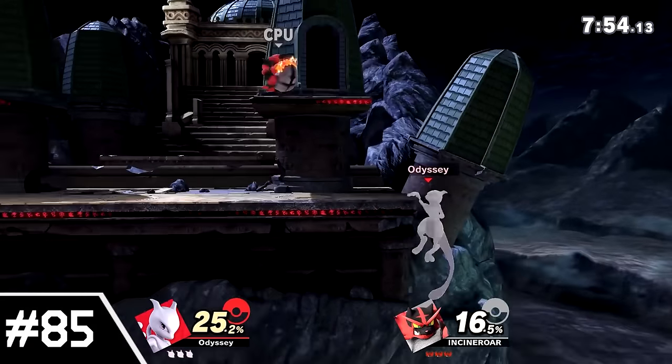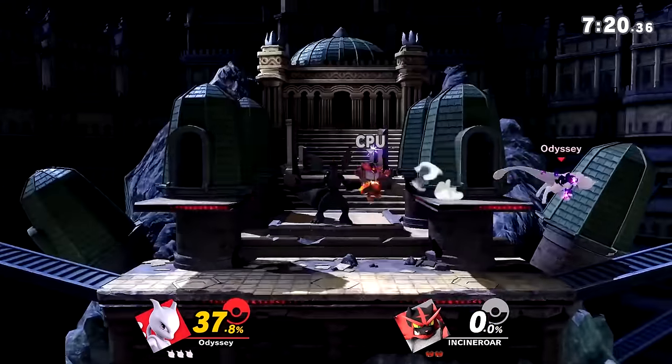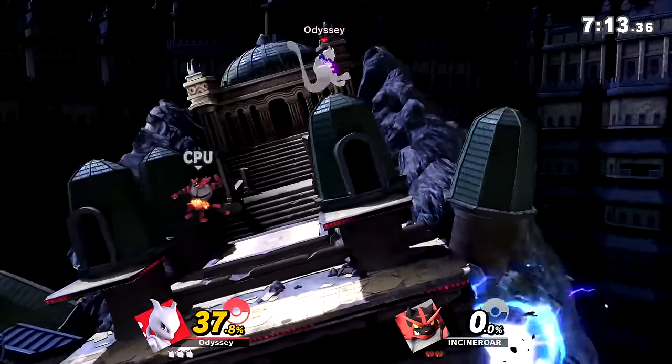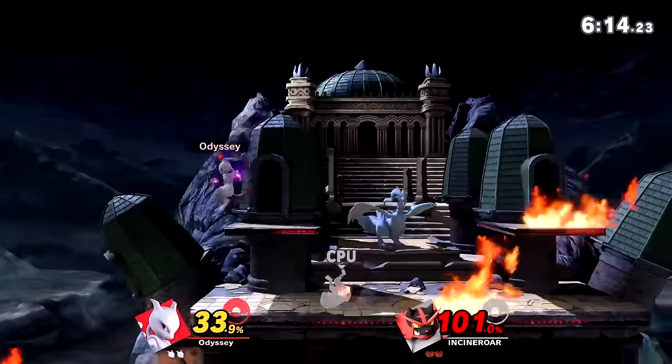Number 85: Unova Pokemon League. This is another stage with a really good layout, thus hurting its hazard version. Like Spear Pillar, several Pokemon will be able to spawn in the back to disrupt the fight in some way. I find the effects of these ones to be much less annoying though — they pretty much just change the layout slightly, rather than slowing down the whole fight. Still, this is much worse than the default version, but it's acceptable.